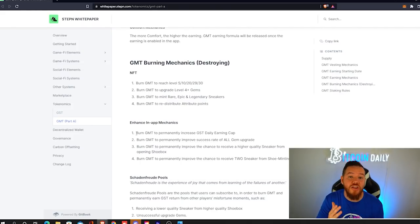Additional GMT utility will include: burn GMT to permanently increase your GST daily earning cap, burn GMT to permanently improve success rate of all gem upgrades, burn GMT to permanently improve the chance to receive a higher quality sneaker from opening a shoe box, and burn GMT to permanently improve the chance to receive two sneakers from shoe minting. They only spoke about the leveling use case in the AMA, so I believe they will slowly be implementing these different utilities for GMT as they introduce it into the app.